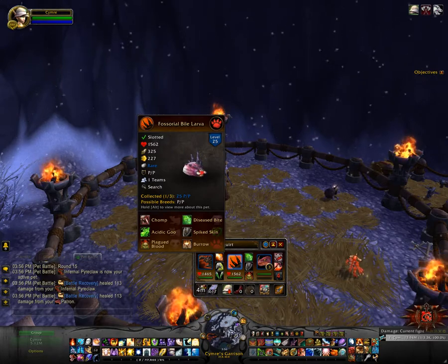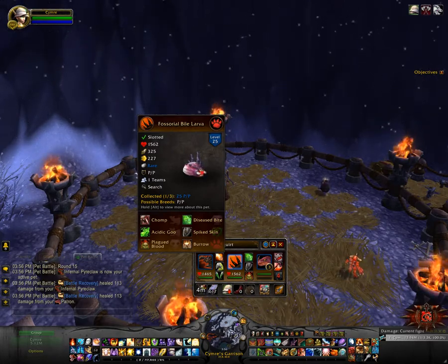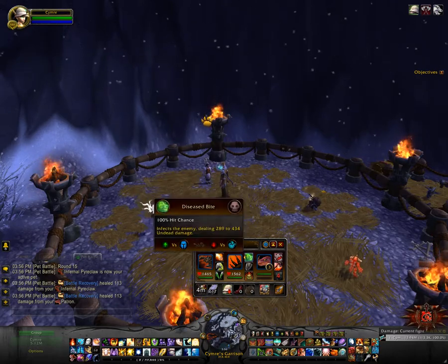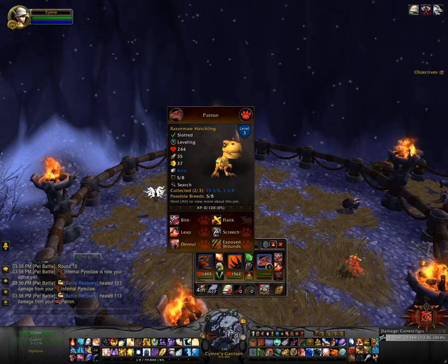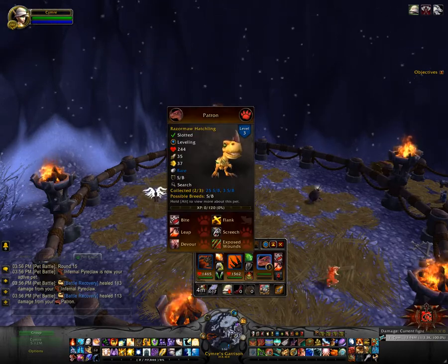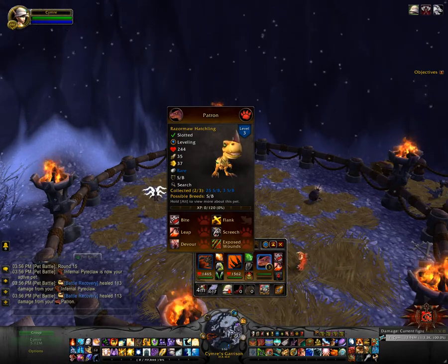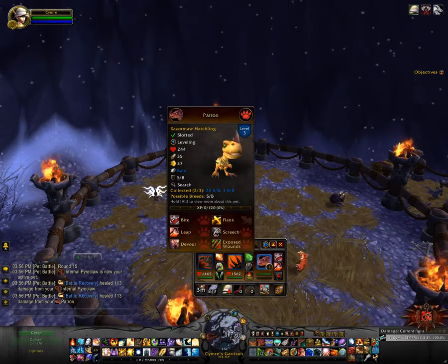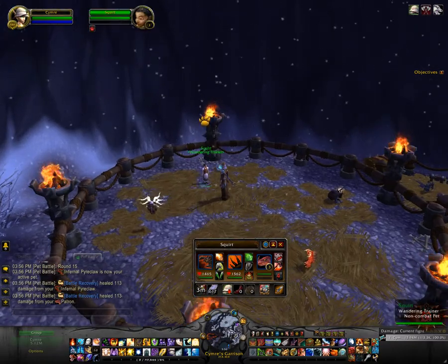The second slot is actually a skinning pet from this expansion — the Fossorial Bio Larva — using Diseased Bite, Spiked Skin, and Plagued Blood. The third slot is obviously the leveling pet, but there is a note that it should have at least 244 health because there is a fair amount of AoE damage, so let's see how we go.